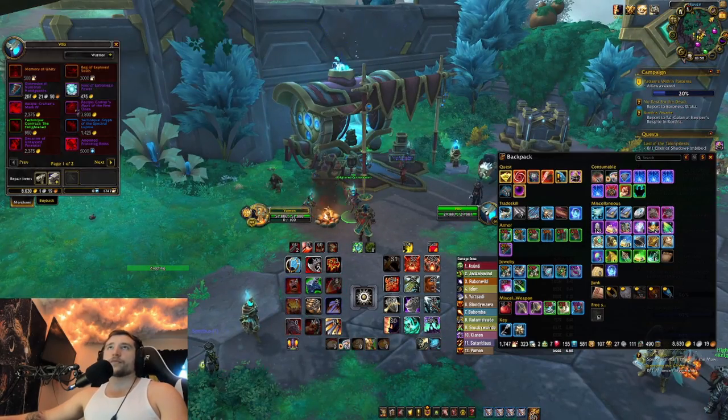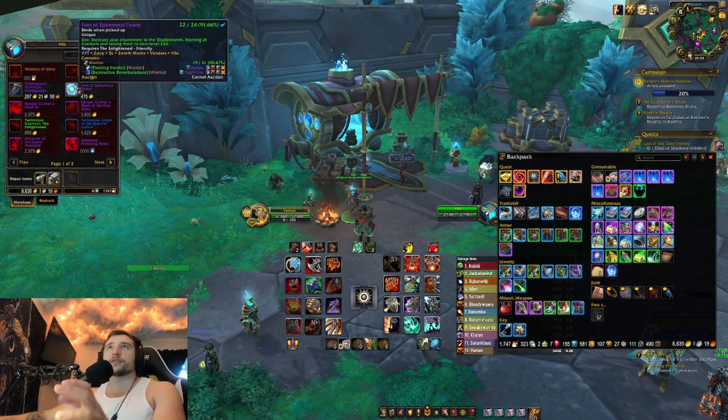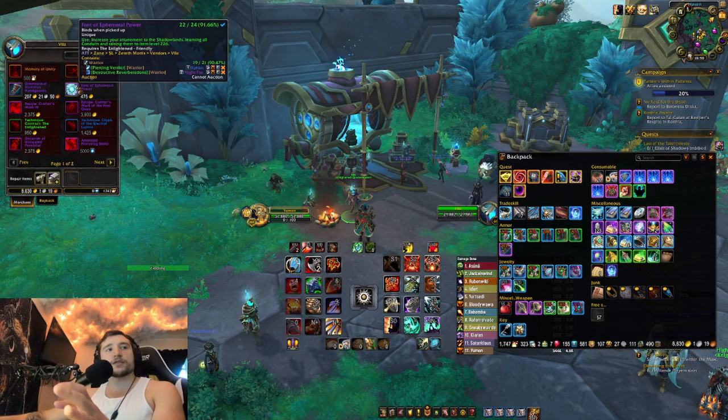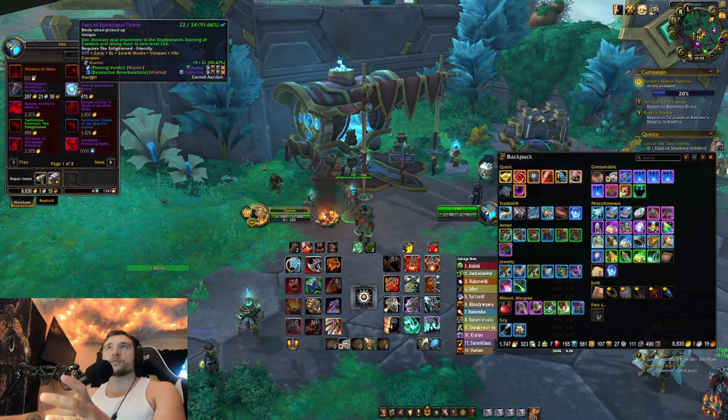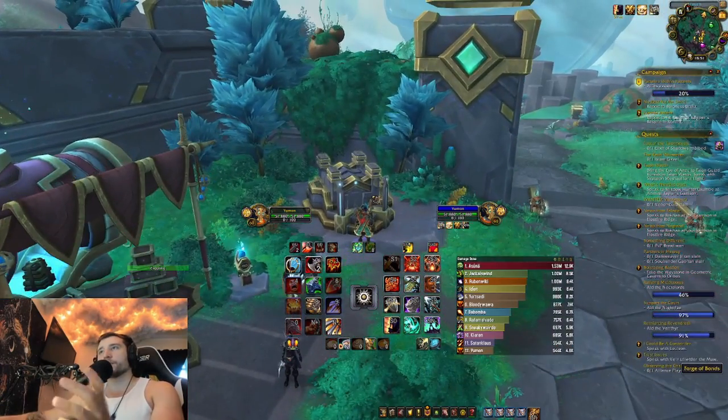Something that helps out a lot when you're starting out is that if you come up to Velo here, you can purchase an item that gives you all the conduits that you need, and it brings them up to 226 item level. So purchase that, and then you can just apply it right over here.